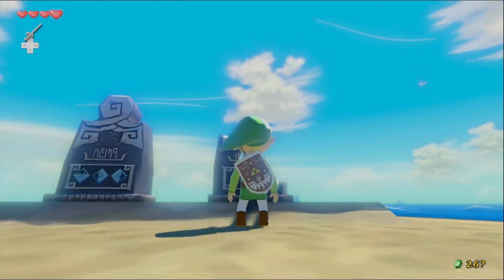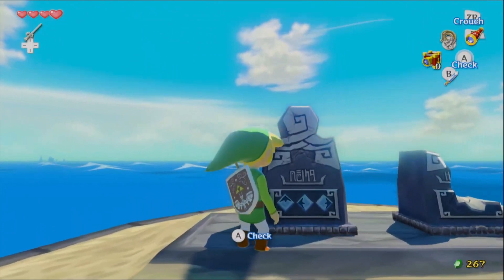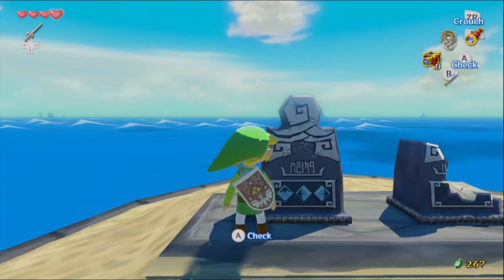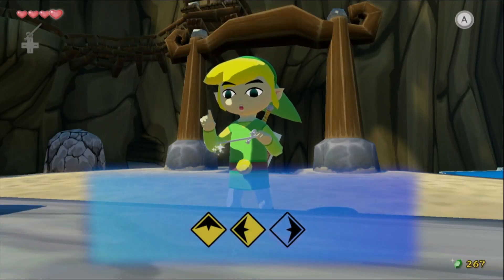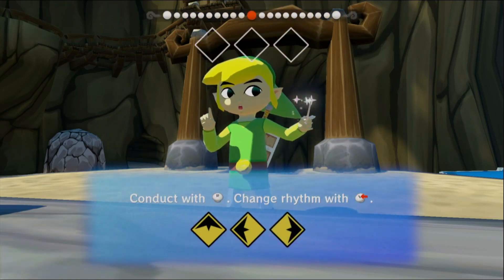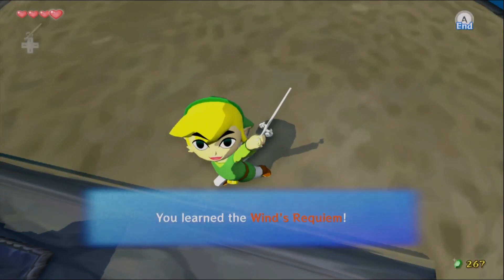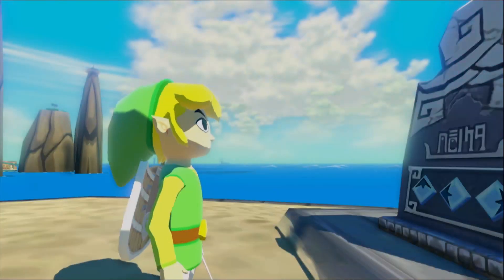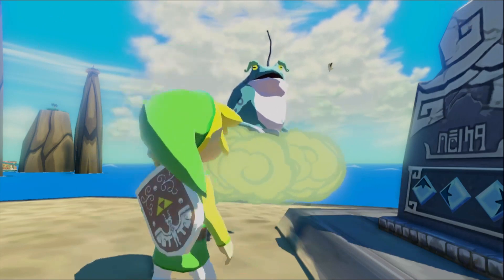There appears to be markings that indicate specific directions. We want to pull out the Wind Waker — up, right, left, right. I get left and right mixed up all the time. This is our first case of having to use the Wind Waker for something useful. This is the Winds Requiem, our first song, and by far the easiest one.